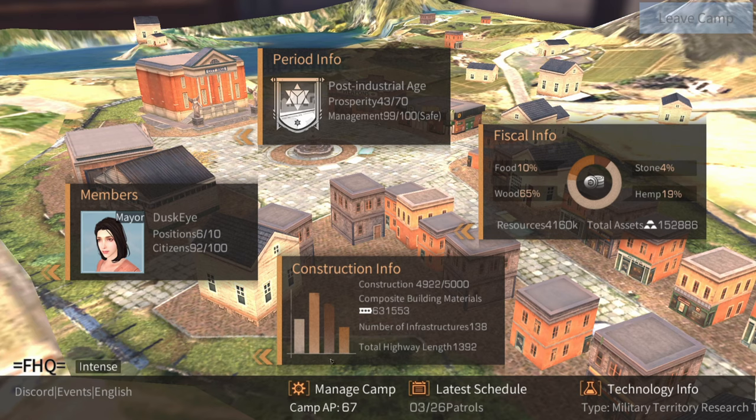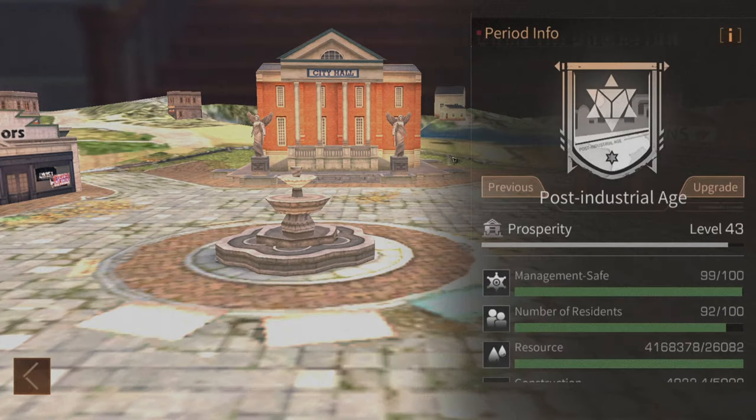You have four different sections and a couple of buttons at the bottom. These sections are period info, members, construction info, and fiscal info. The two most important sections here are definitely going to be your period info and members, so let's go over these two first.